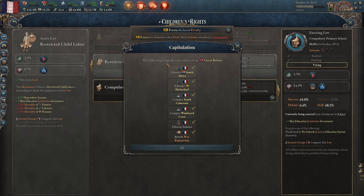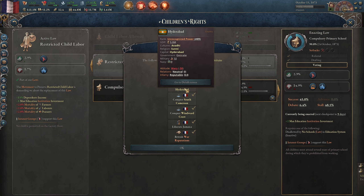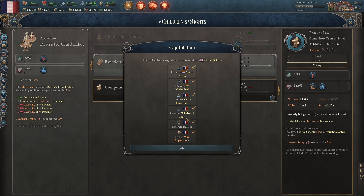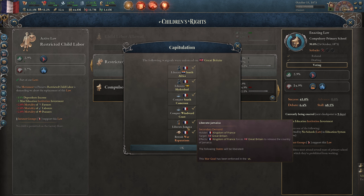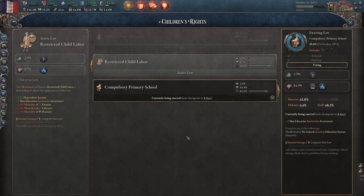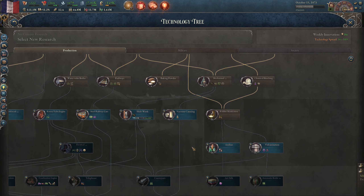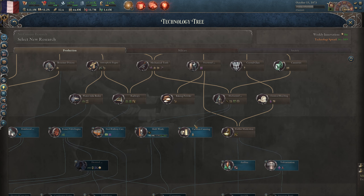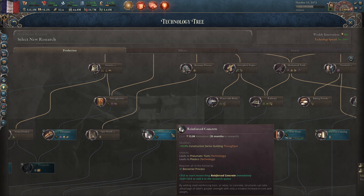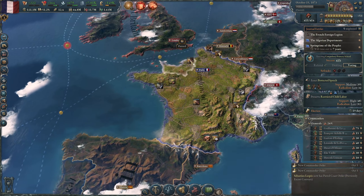Great Britain capitulated! We liberate South Africa, liberate this place, conquered South Cameroon, conquered Windward Coast, liberate Jamaica, and they're gonna pay us now. New research: reinforced concrete — plus 15 construction. Yeah, let's do that. Building things faster is always good.